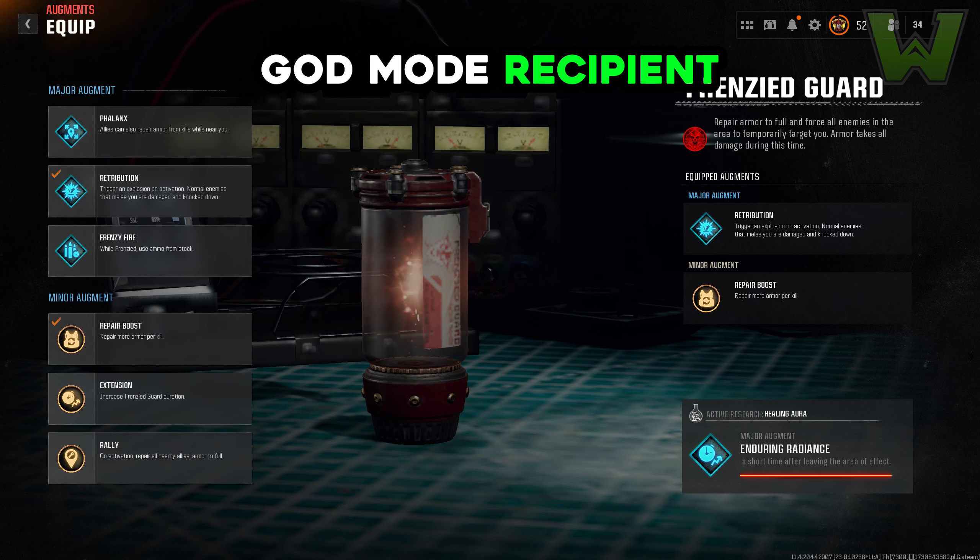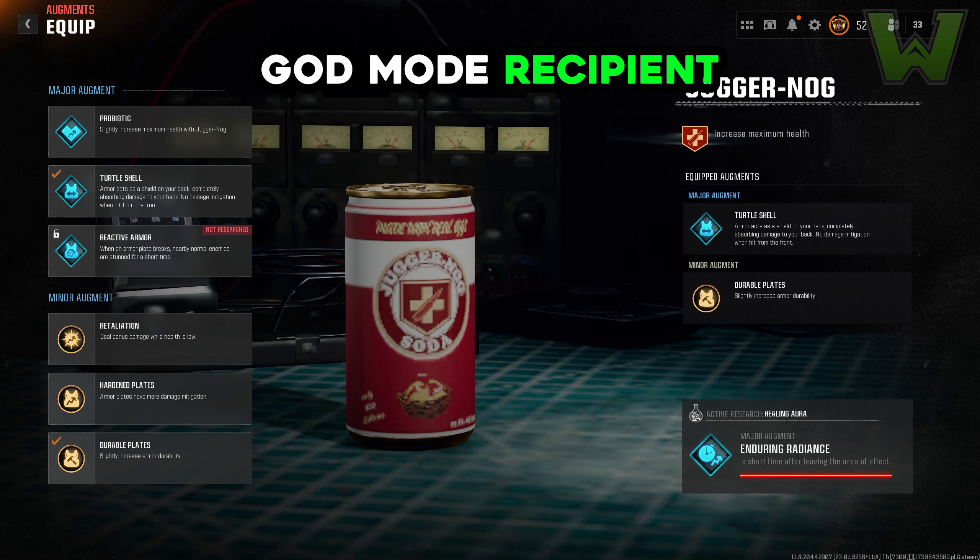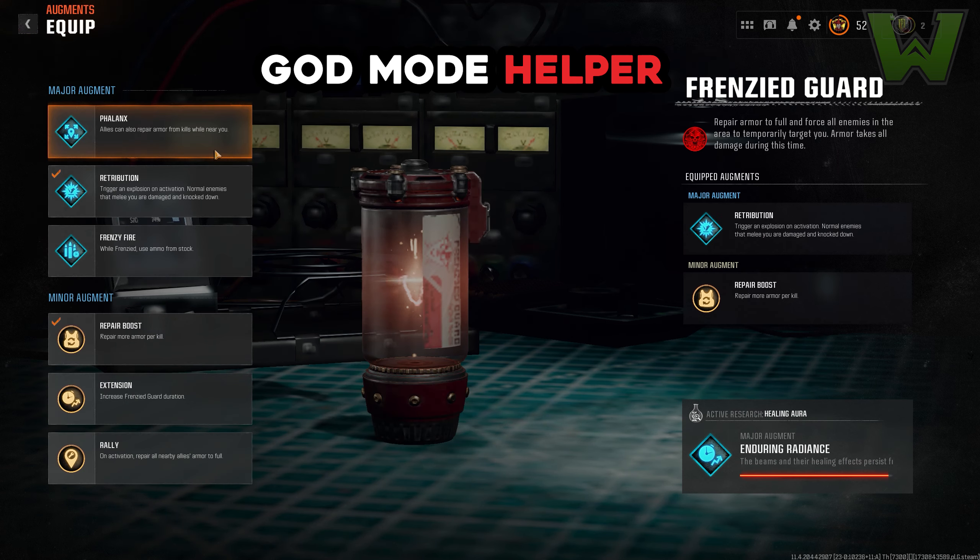For the god mode recipient, retribution repair boost is still used, but you can now use durable plates instead of hardened plates for juggernaut — you'll still use turtle shell. The helper has changed: they're now going to use phalanx and extension instead of repair boost. Multiple augments together will give you protection from both the front and the back.